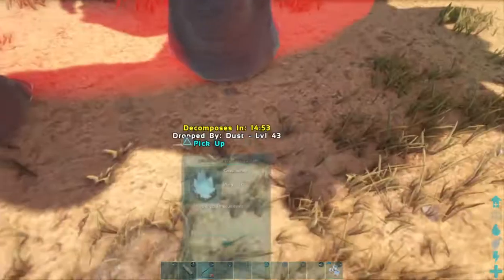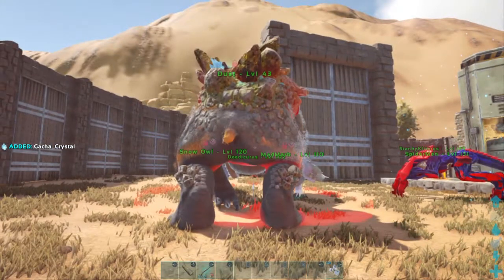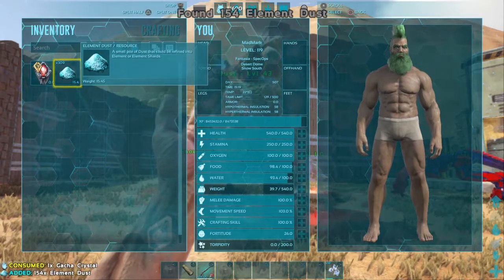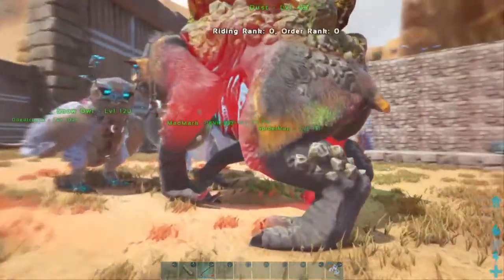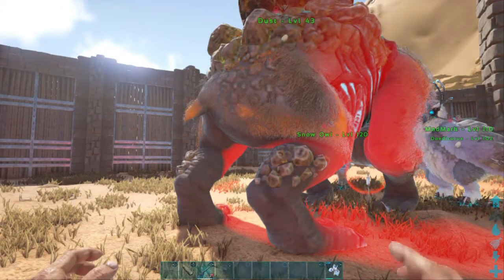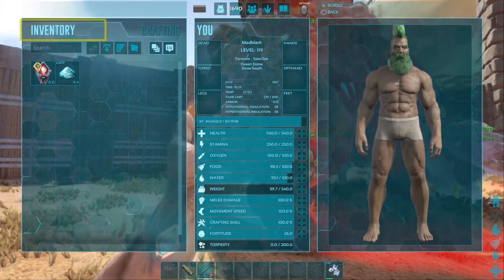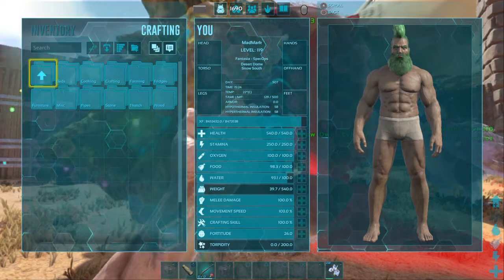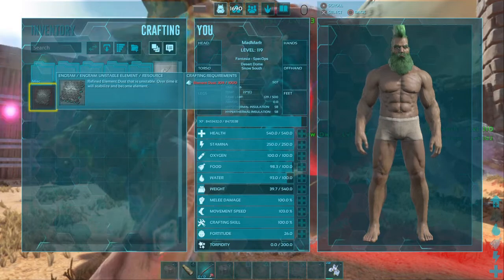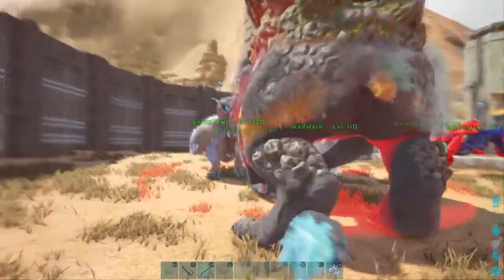We'll do one more with pellets — again, 154 dust. A thousand dust makes one element, which you can of course do in your inventory, provided you've got the engram unlocked. There we go — a thousand dust for one element.